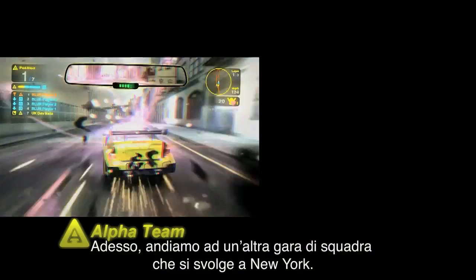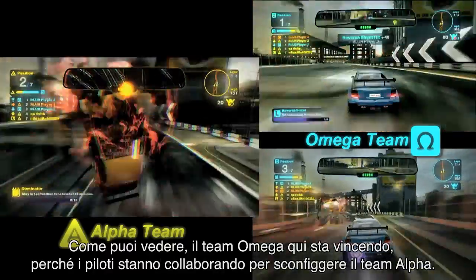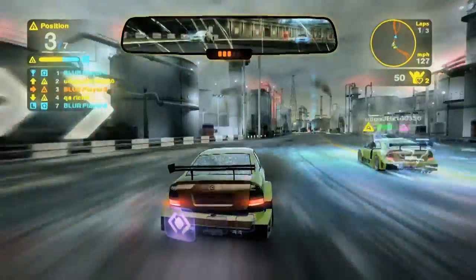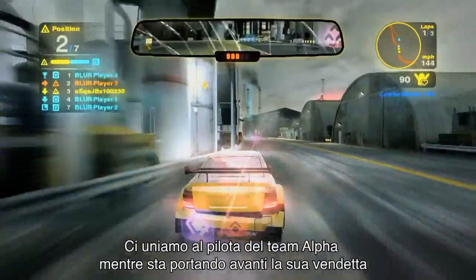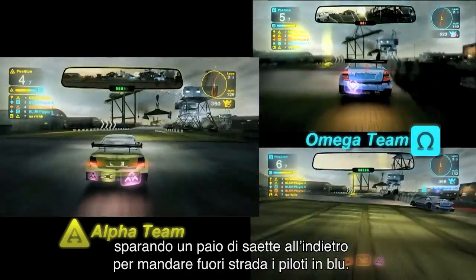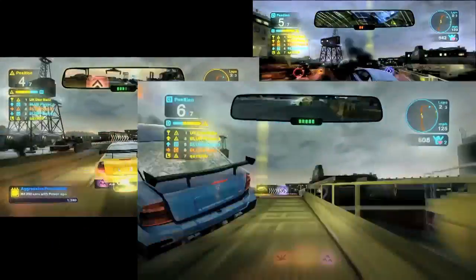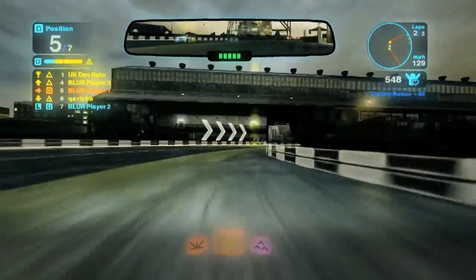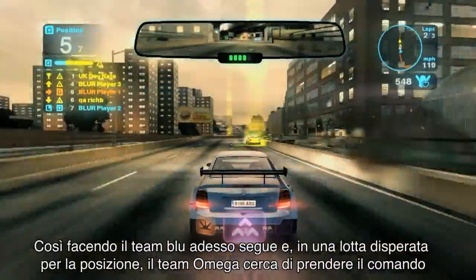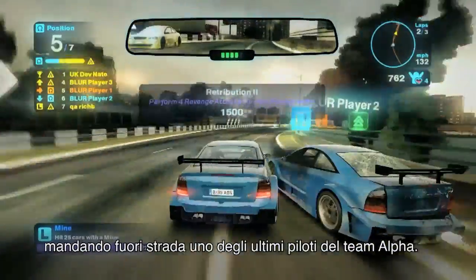So now we'll take you to another team race that's currently going on in New York. As you can see, the Omega team is winning the battle here as they work together to take out the Alpha team. We'll join this Alpha team racer as he gets his revenge by firing off a couple of bolts backwards to trip up and take out the racers in blue. Now the blue team is behind and in a desperate fight for position. We'll see how the Omega team tries to take the lead by taking out one of the last racers on the Alpha team.